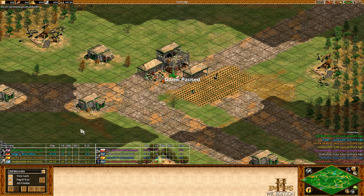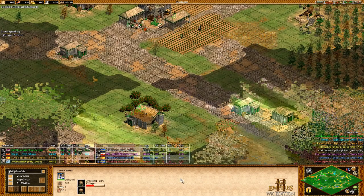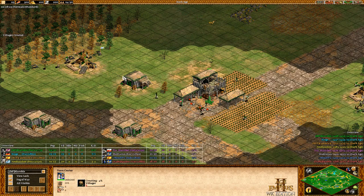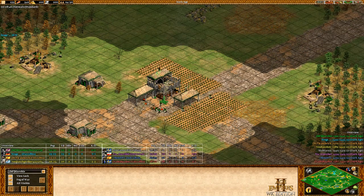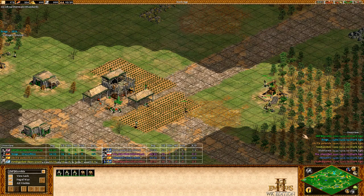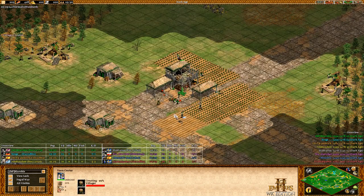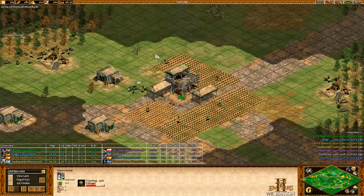This is not the perfect boom — give me boar and deer and I could definitely do a faster boom. But I still think this is okay, and if you're below 1800 ELO, doing even this is going to be really nice. The 23rd villager is already going on wood, so now I have five on wood here. I'm placing a lot of farms because I know I'm going to run out of sheep, and I'm completely out of sheep at nine minutes thirty.